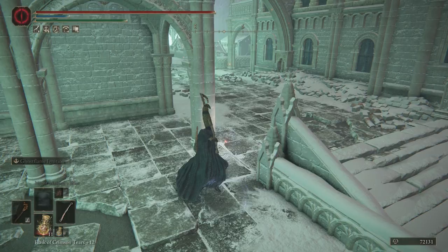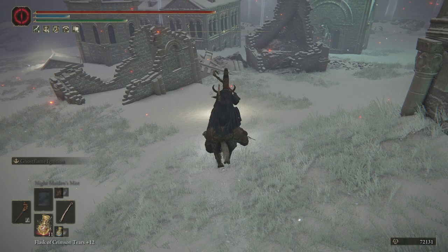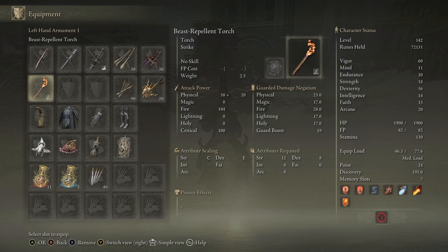Now if you already did Ordina, which is probably the case for most people, I have a method for that too. For this one there are two key items you need. The first is a beast repellent torch and you want to put no skill — the actual war no skill — on it.